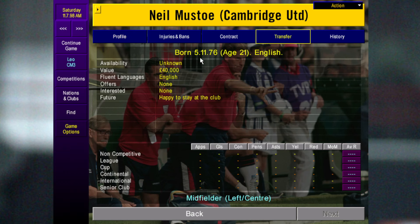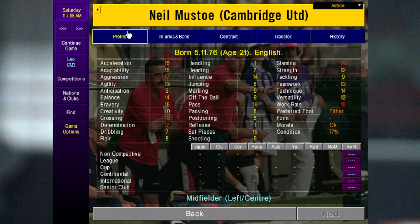Next is Neil Musto at Cambridge. You can pick him up cheap because his value is only 40k. He starts at Cambridge so you can pick him up really early in the game.